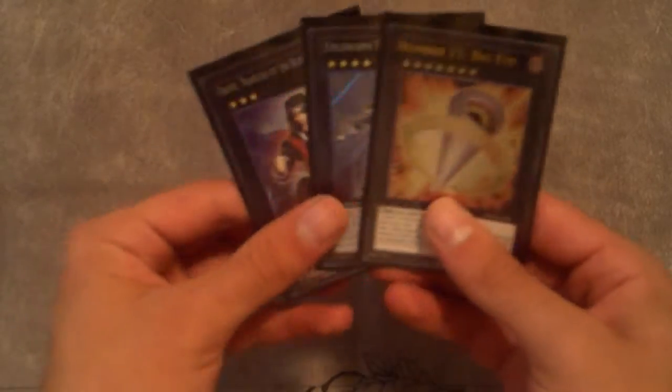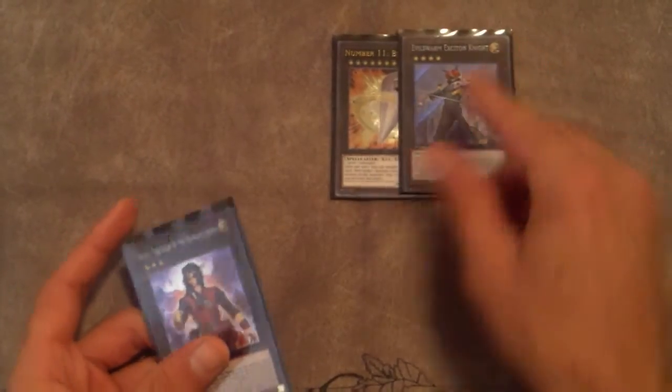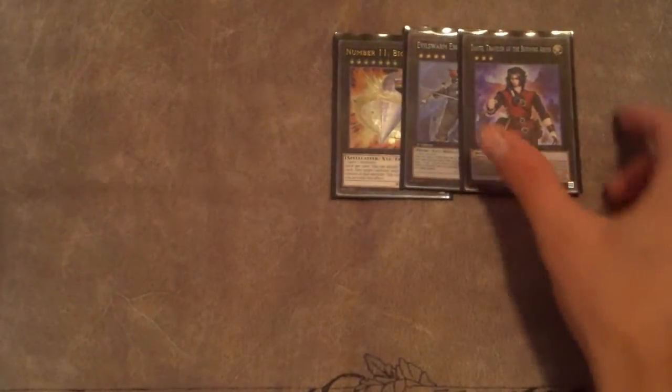For the XYZ monsters we only play three: the one big guy — Felgrand — which is absolutely amazing especially in the mirror match, one Exciton Knight, and one Dante. We don't go into Dante too often anymore but it's there.